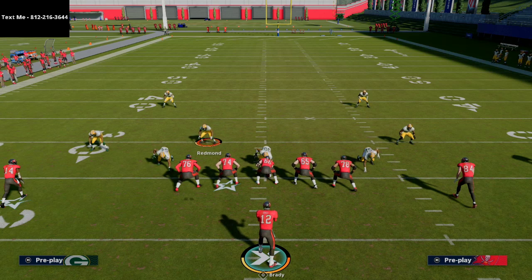This guide goes through pocket presence, shows you how to read the defense, and covers everything you need to be elite on the offensive side of the ball. I'm so excited about it and I encourage you to pick it up — there's a link in the description. For free sample formations just text me at 812-216-3644, also listed in the top left corner of your screen and in the description. Thank you guys so much and we'll see you on tonight's live stream at 10 o'clock p.m. Eastern Time.